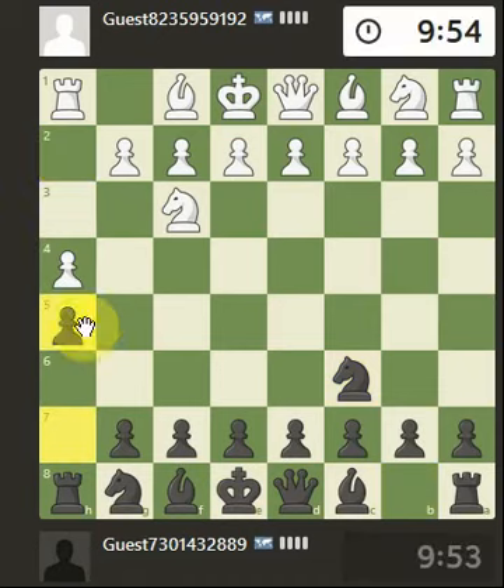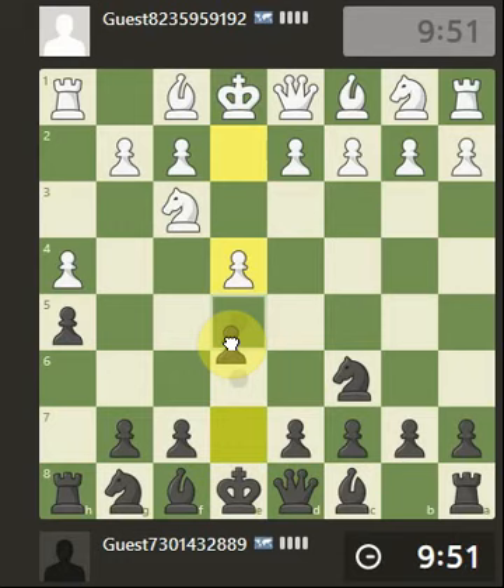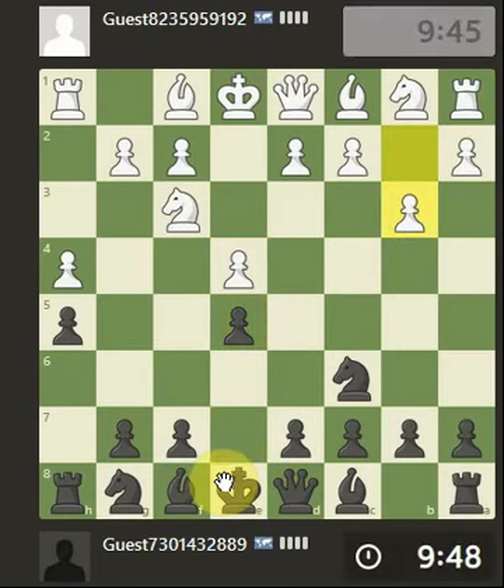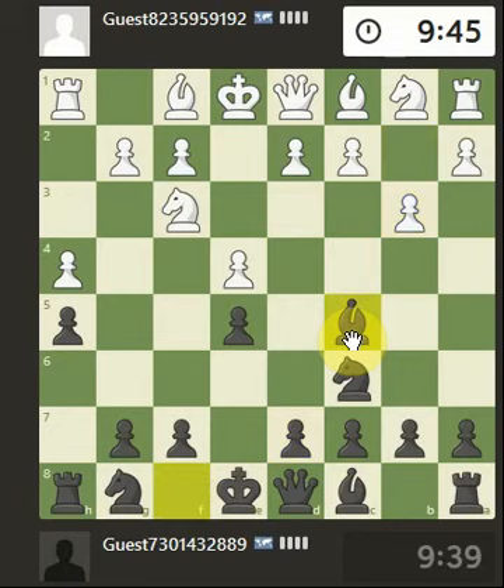I'm just going to block the pawn, keep it as simple as possible. We know nothing about this player. Shall we just block the pawn again? Looking to put double pressure here, let's get the pawn up — once the bishop does the old fianchetto thing.